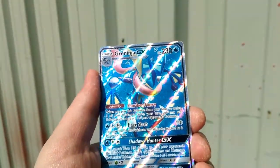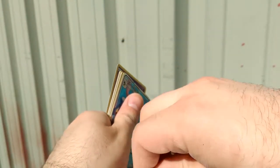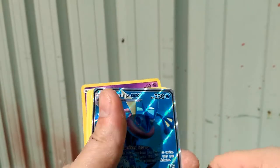Alright, so I do have sleeves. I will get it into sleeves as soon as possible — as I, like, touch it. There we go. I got a couple sleeves. I got one for you, Mr. Ninja.